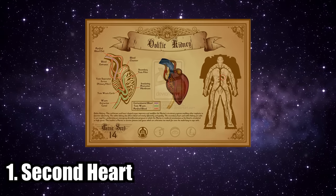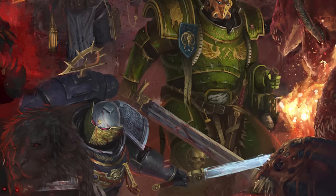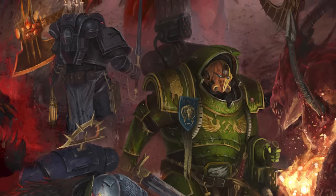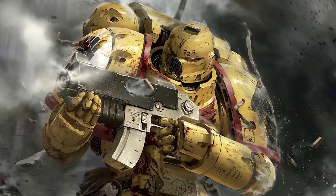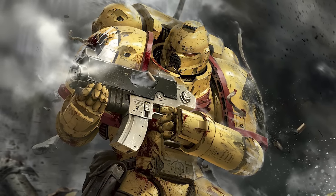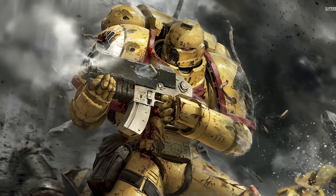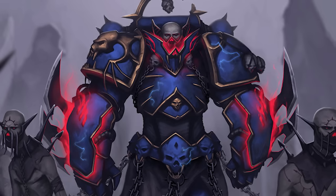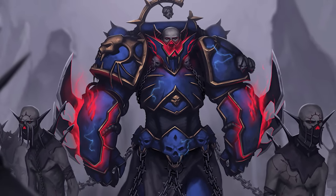Number one: the second heart. This is the very first implant a Space Marine receives. The secondary heart is not as large as the original, but it is connected directly into their entire circulatory system. This cranks up their blood pressure and speeds up the process in which blood flows throughout their body, allowing more oxygen and nutrients to be delivered directly to the Space Marine's muscles. When you breathe, your body takes in oxygen which enters your bloodstream; your red blood cells carry that oxygen to the muscles, where it's used to break down glucose into ATP as fuel.